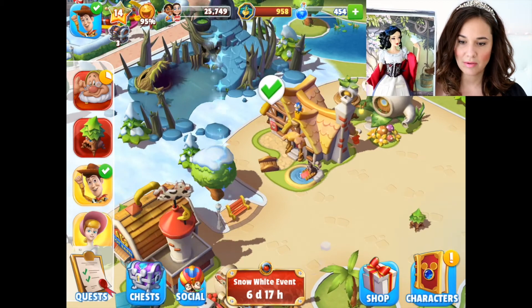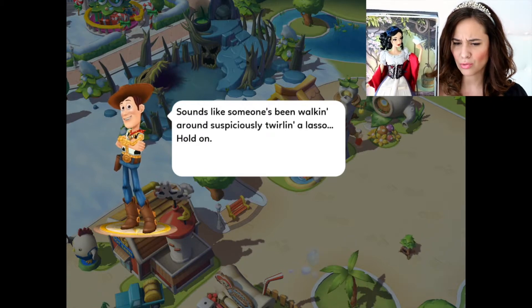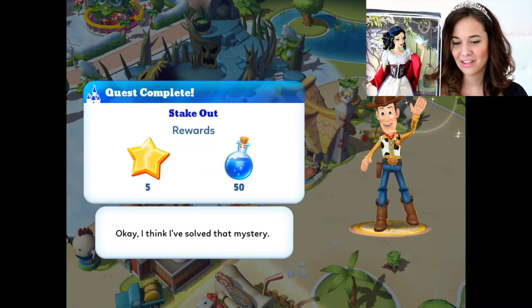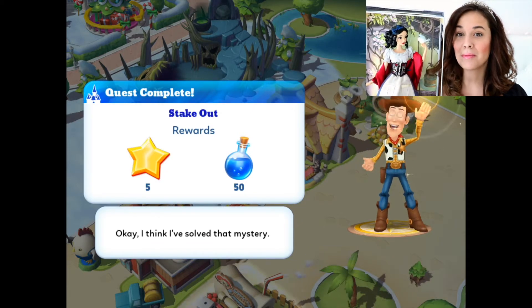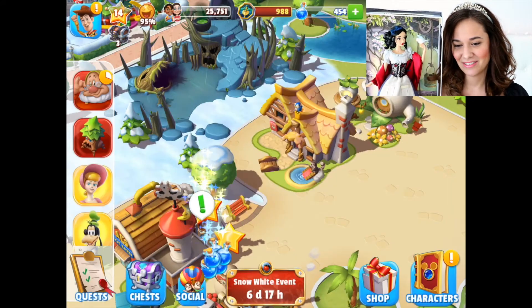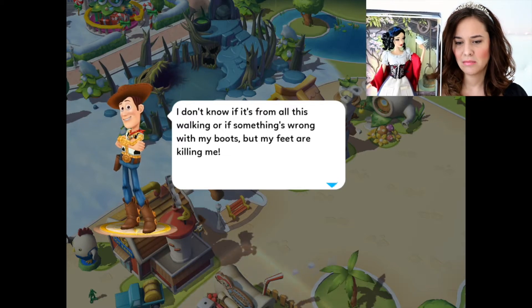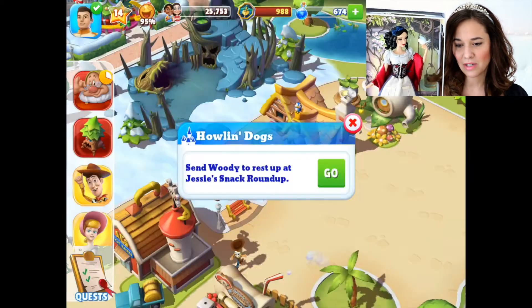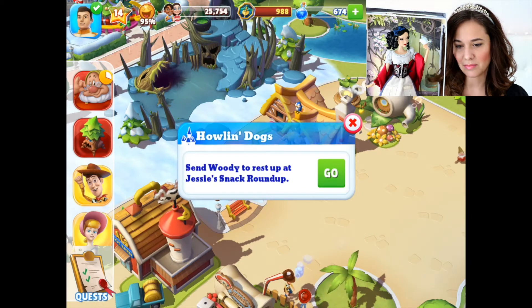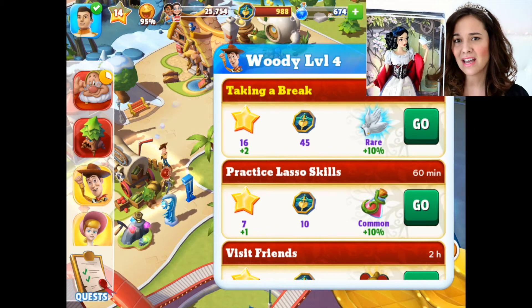So now we've got Woody. Sounds like someone's been walking around suspiciously twirling a lasso. Hold on. Quest complete — Stake Out. Okay, I think I've solved that mystery. It was probably Woody. I don't know if it's from all the walking or something's wrong with my boots, but my feet are killing me. Maybe I ought to go put my feet up at the roundup for a bit. Send Woody to rest up at Jessie's Snack Roundup. So this is part of Quest Howlin' Dogs. Maybe he's got a snake in his boots.